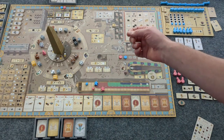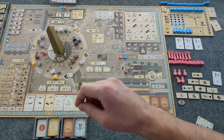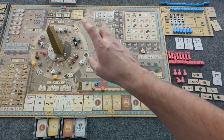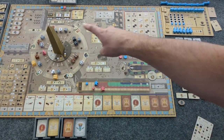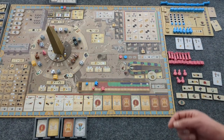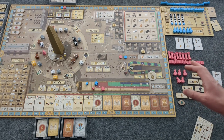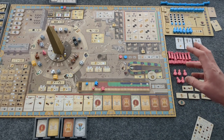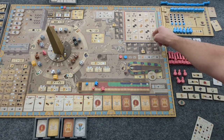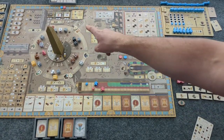Right now the dice are all low. There is a 5 on the Pillar side right there. Do we worry about resources or Faith? If I'm getting stuff here, I am able to build a Pillar if I grab a 1 or 2 there. Right now there is a Tainted 1 there.